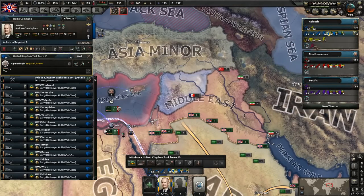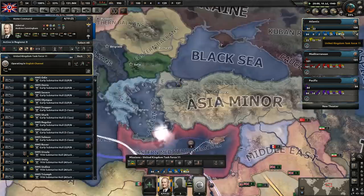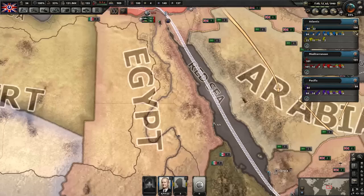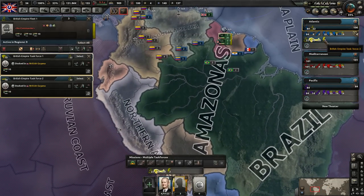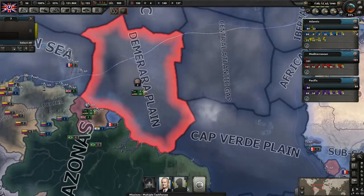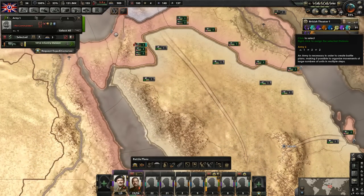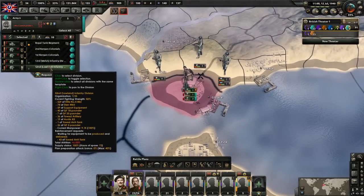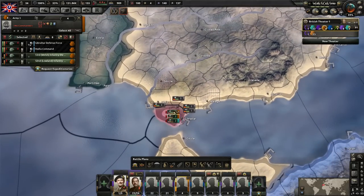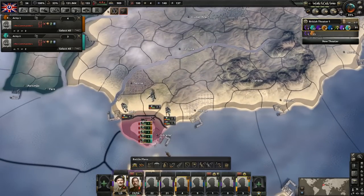We do have a submarine here that can be added to that task force. So I guess we'll have these two here train. Let's keep our navy experience going up high. Do we have anybody else done? We do - alright, so we have a couple divisions here that we're going to place back into this army. A lot of troops over here. Don't know how well we'll do here now. It doesn't look good, guys.